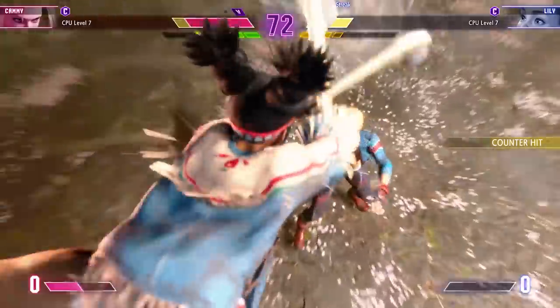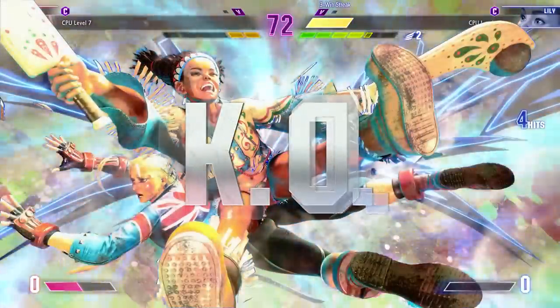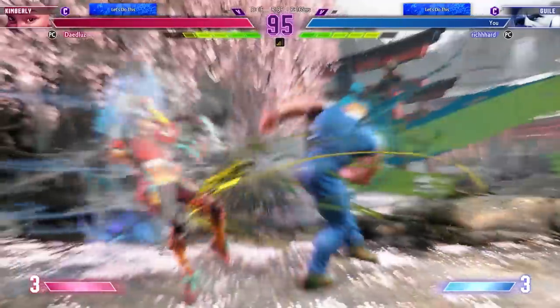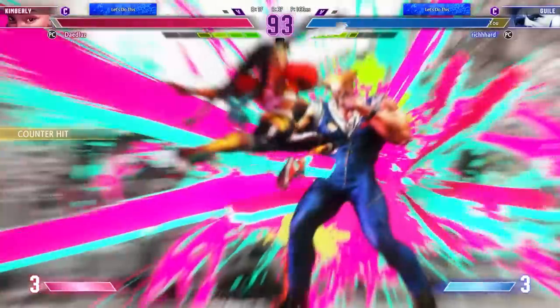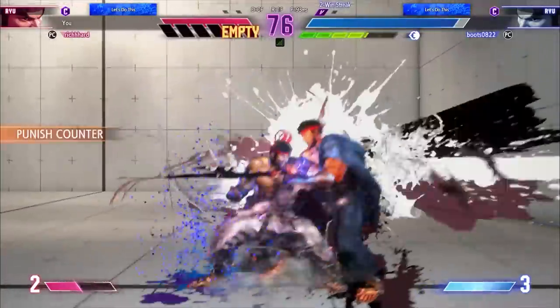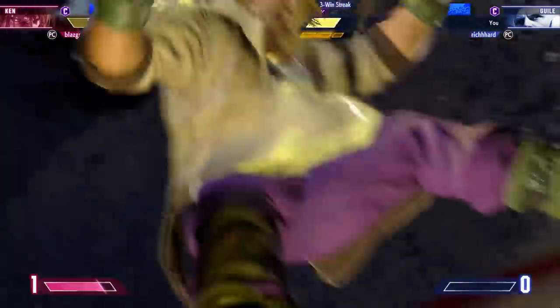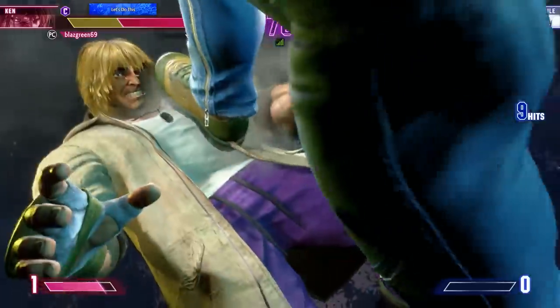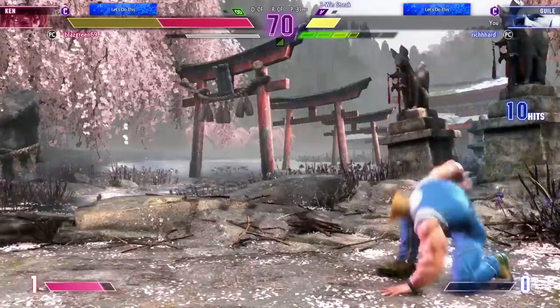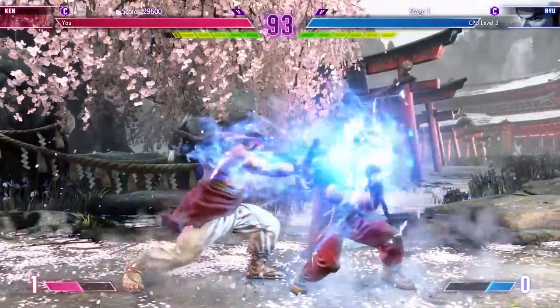Street Fighter games have slowly iterated on a system of meters that can enhance attacks and open up new windows of opportunities. For Street Fighter VI, there'll be an all-new drive system to play with. In short, this is a system of five special moves and includes drive impact, drive parry, drive rush, drive reversal, and an overdrive art to master. Once mastered, the drive system allows you to absorb attacks, close gaps, counterattack when trapped in a corner, and repel any blows thrown at you, based on how much of your meter you have available.